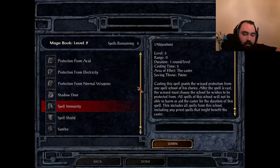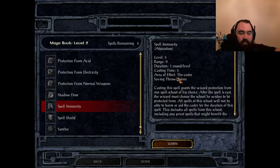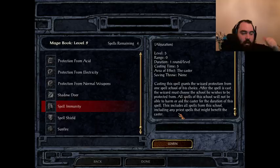Up next is Spell Immunity — this spell is incredible. I could literally talk about it for hours because there's so much you can do with it. Spell Immunity is an abjuration spell — again, if you're playing a transmuter, you're playing this game wrong. It lasts one round per level and only affects the caster, so you can't put it on your friends. After casting it, a list of every single spell school appears at the bottom of the screen — Necromancy, Enchantment, Evocation, Divination, Abjuration, Alteration — and you click one to become immune to that school.